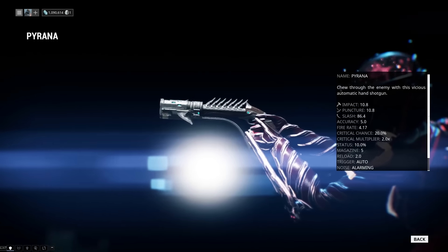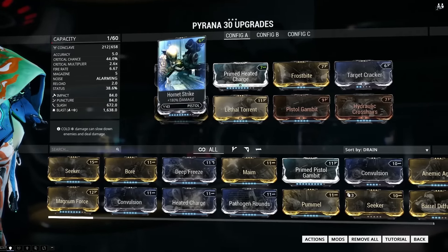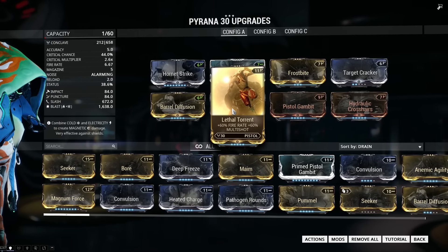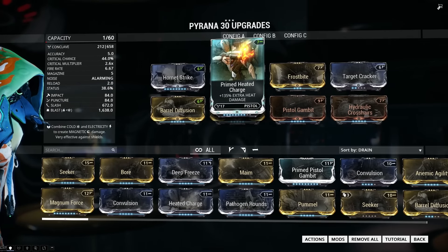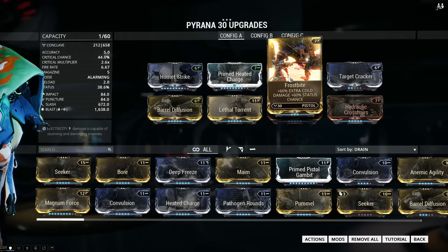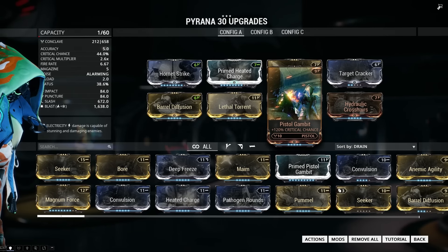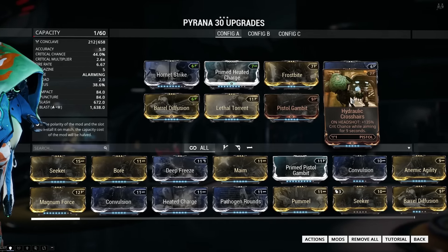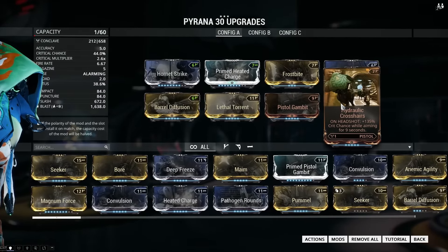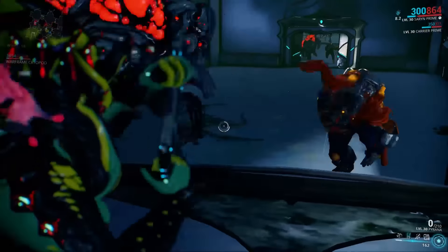Let's check out our first build. Our first build is a blast damage build with a lot of critical chance. We have a little bit of slash damage because this weapon primarily deals slash damage, but now also blast damage. With Hydraulic Crosshairs we get some extra critical chance when we do headshots, and of course Pistol Gambit for the critical chance.